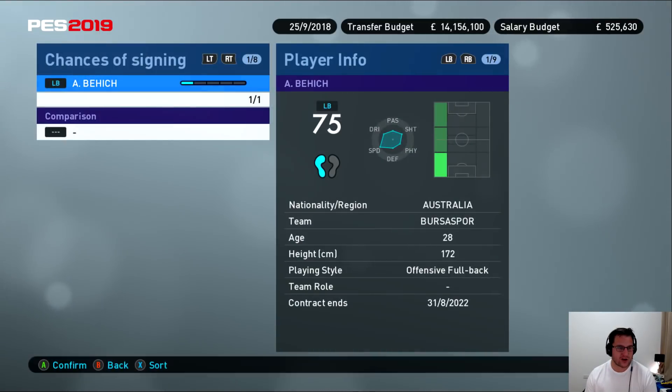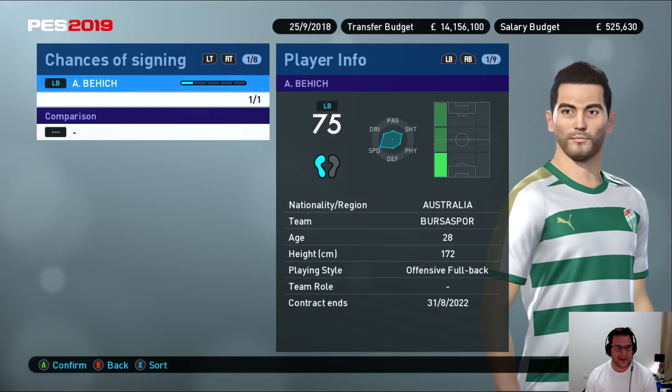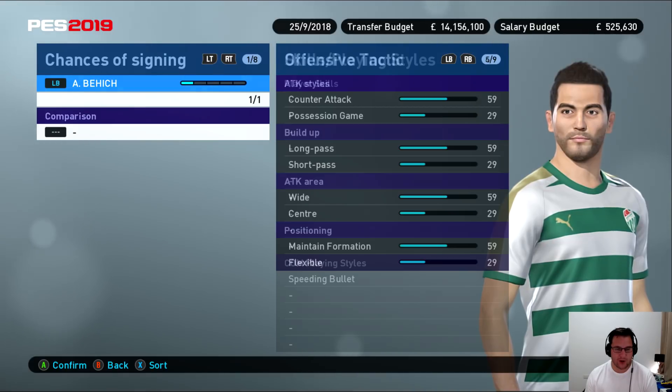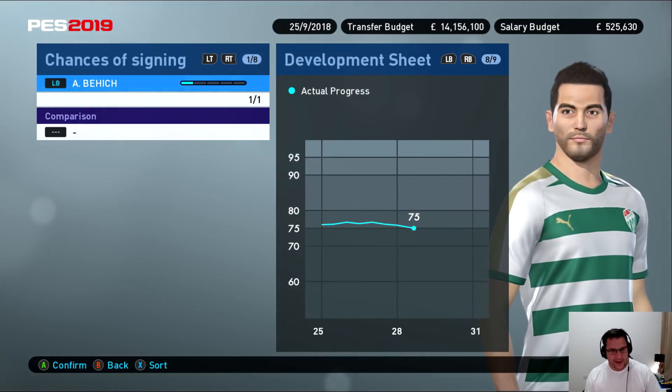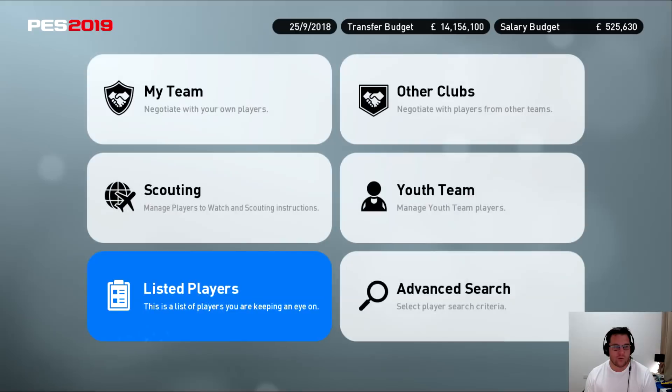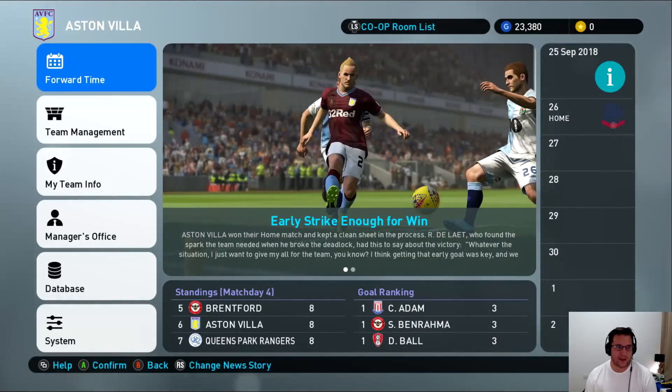I was asked to look at a player — this is him: Behic from Berzaspor. He looks pretty good as a bit of competition with a speeding bullet playing style. I'll maybe make a tentative bid for him as an offensive fullback — a bit of competition for Neil Taylor. When the transfer window reopens, that'll happen.